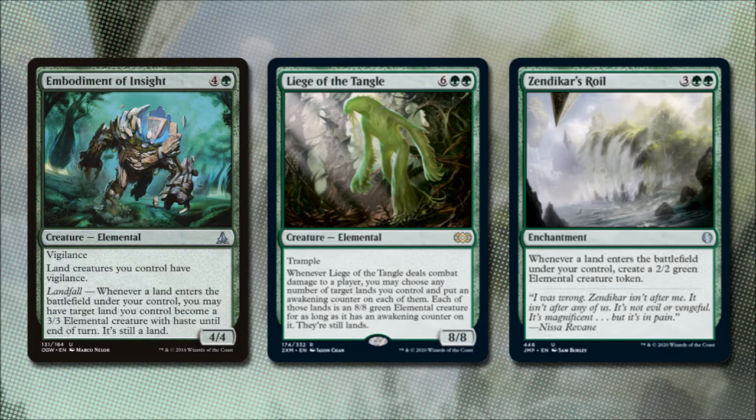Liege of the Tangle costs 6 and 2 green and is an 8/8 elemental with trample. When Liege of the Tangle deals combat damage to a player, we may choose any number of target lands we control and put an awakening counter on them. Each of those lands becomes an 8/8 green elemental creature for as long as it has an awakening counter on it — they are still lands.